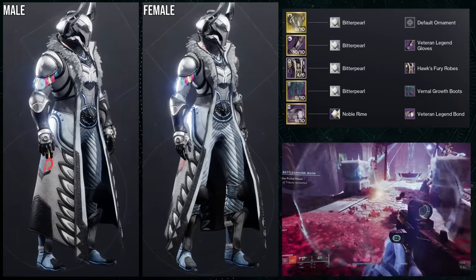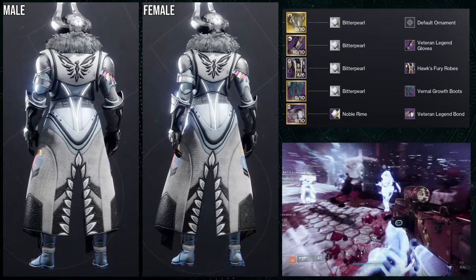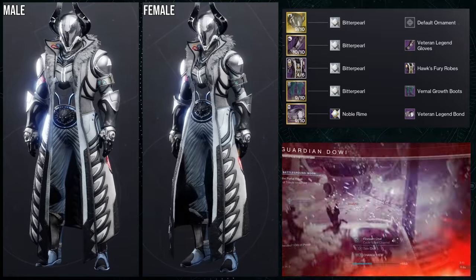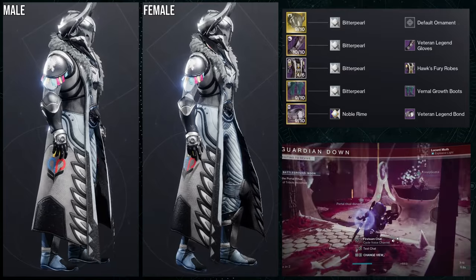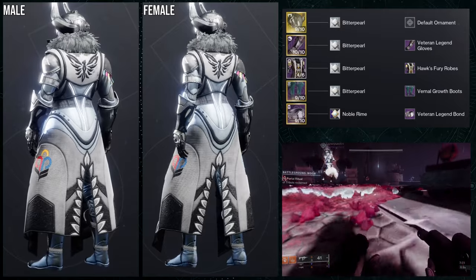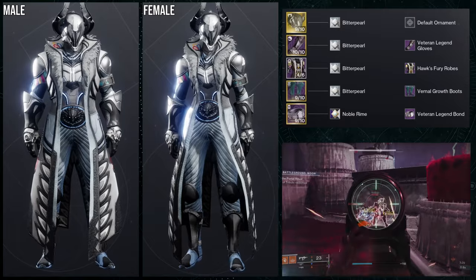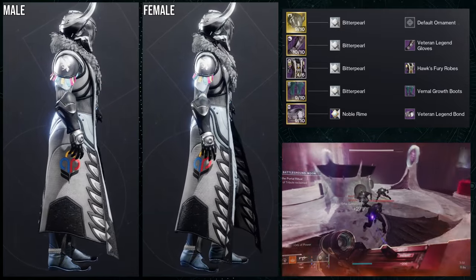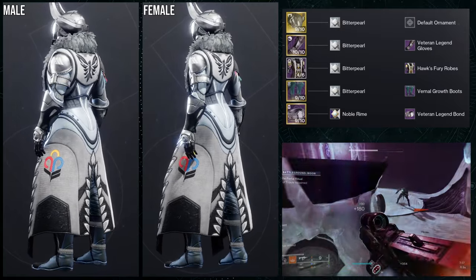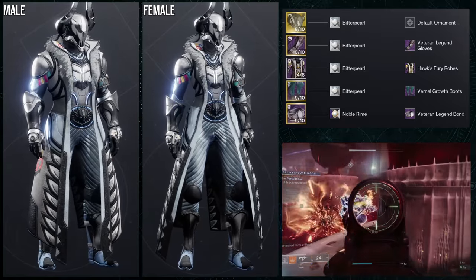As for the next set, we're going to be using Nezarec Sin. For this one: Veteran Legend Gloves, Hawk Fury's Robes for the chest piece, Vernal Growth Boots for the boots, and then the Veteran Legend Mark. I love Hawk Fury's Robes. Unfortunately, I don't like the Guardian Games logo on the lapel, and the left shoulder pad doesn't change color — the pink, yellow, and blue. I don't like that they don't change color. It's one thing that pisses me off about Guardian Games; they usually do that kind of thing.